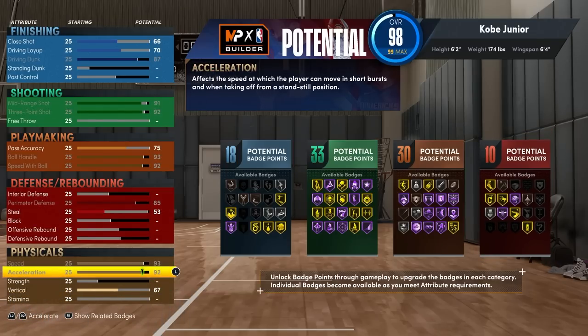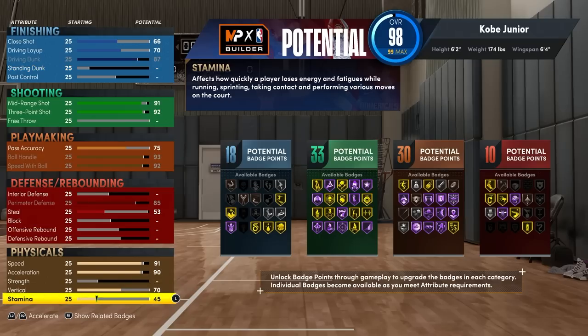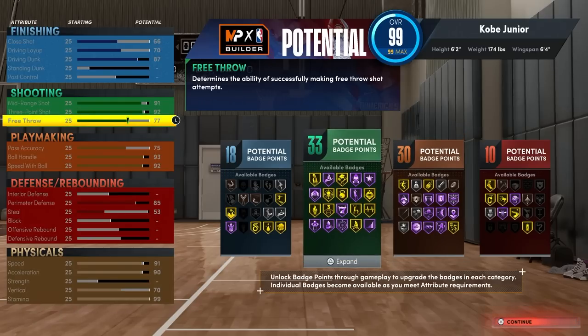Na velocidade, eu coloquei 90 de acceleration e 91 de speed. No vertical, 70. E a stamina, 99. E aí resta só o lance livre que eu coloquei 77.